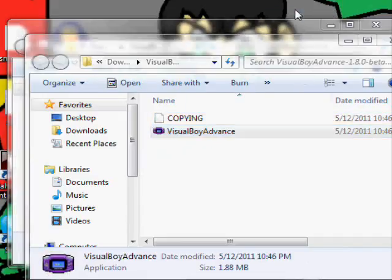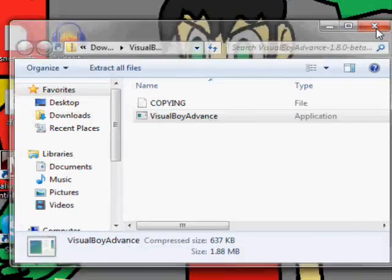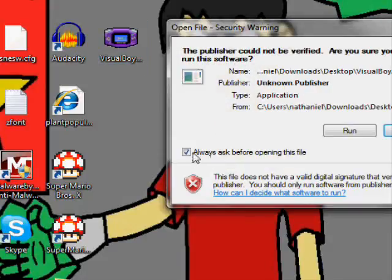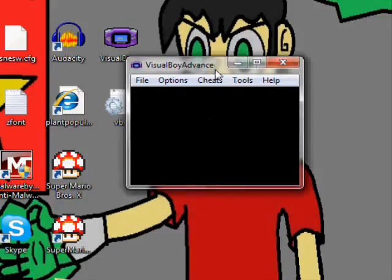You want to put this onto your desktop. After that, there you go — you have your emulator on the screen.